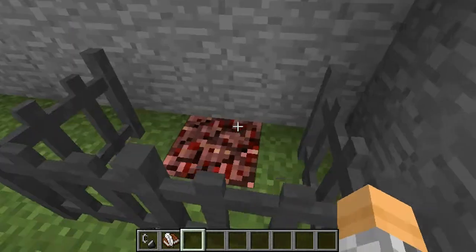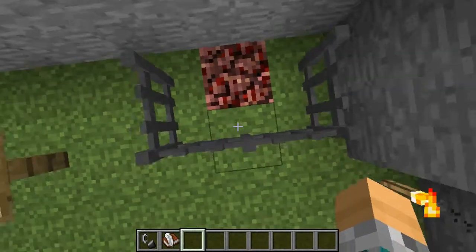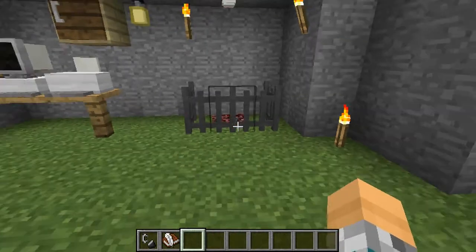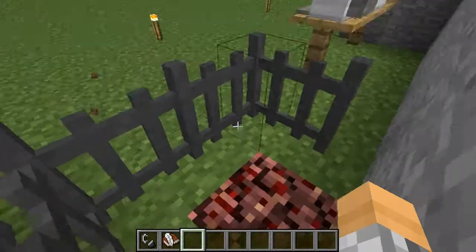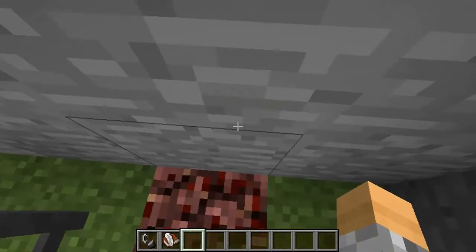This is actually an electric fence post that I will show you in a second, because this fence post is super effective. It will actually deal a lot of damage. This is what I mean when you can jump over it - which is not really good.